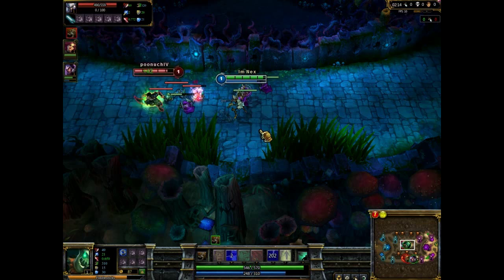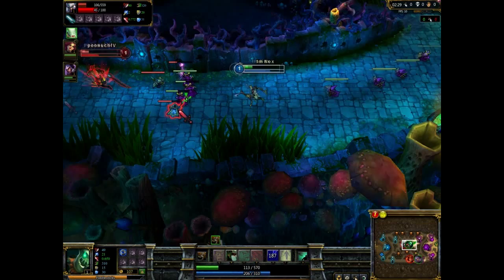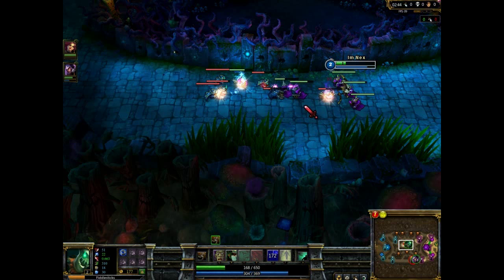Here we go — it looks like I'm going to get him down. Let's see if I can get the first blood here. He heals, I have to retreat. He escapes, but I also escape, though I'm quite low health. We're both sitting out there with less health. If you look on the health bar, you can see how it's separated into segments — those are all 100 HP each.